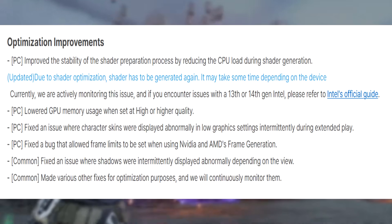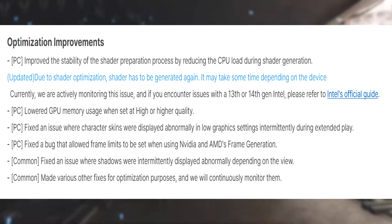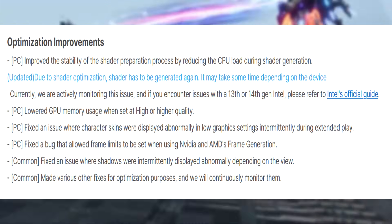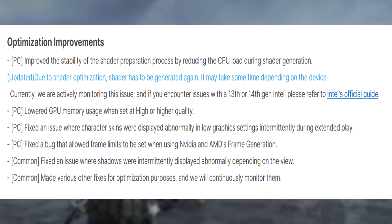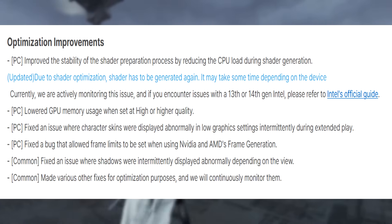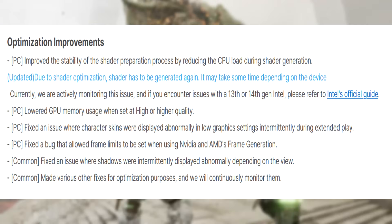Optimization improvements: improved the stability of the shader preparation process by reducing CPU load during shader generation. They are actively monitoring issues with 13th and 14th gen Intel CPUs — refer to Intel's official guide if affected. Lowered GPU memory usage at high or higher quality settings. Fixed an issue where character skins were displayed abnormally in low graphics settings during extended play. Fixed a bug that allowed frame limits to be set when using NVIDIA and AMD frame generation. Common fixes also addressed shadows being intermittently displayed abnormally depending on the view.